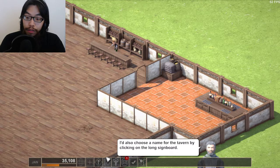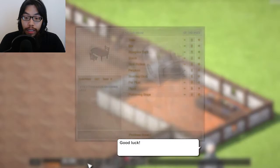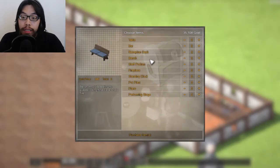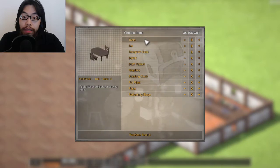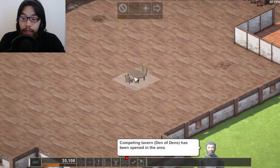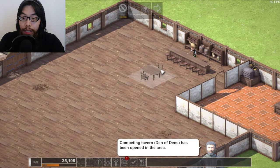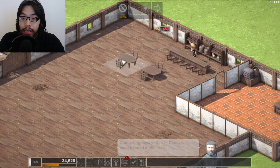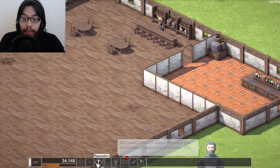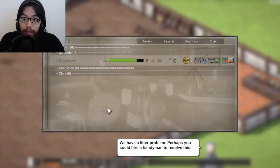Build a couple of tables and hire maidens to serve food. Also choose a name for the tavern by clicking on the long side board. Good luck! I have to order the tables — oh wow, why is this place so massive? A competing tavern has been opened — what?!